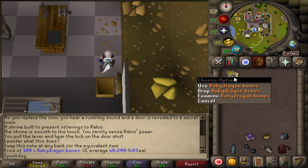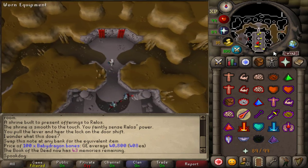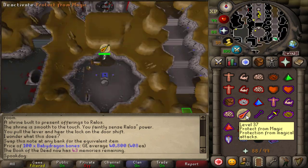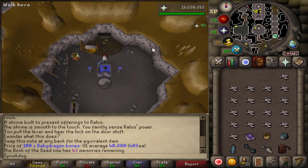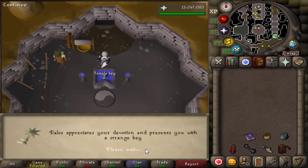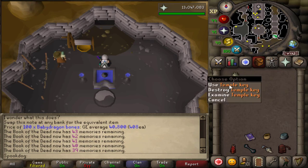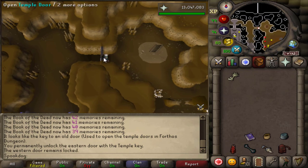But if you fought him, you'll need 200 bones. You can use any type of dragon bone — baby dragon, normal dragon, lava, or superior. I just went with the cheapest option since I don't need prayer XP. Sacrifice all the bones to the bone burner and in the end you'll get a temple key. You can use the temple key to permanently unlock both of the locked doors in the dungeon.